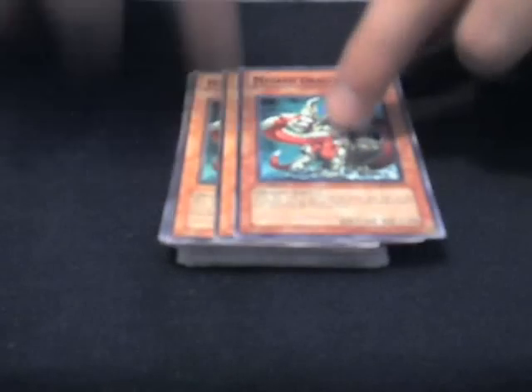Then you have three Masked Dragons. This card really helps speed up the deck. When he's destroyed by battle, I can special summon a dragon with 1,500 or less attack, so that could be another copy of himself or an Armed Dragon Level 3, depending on the situation. He helps me get out my combos quicker.